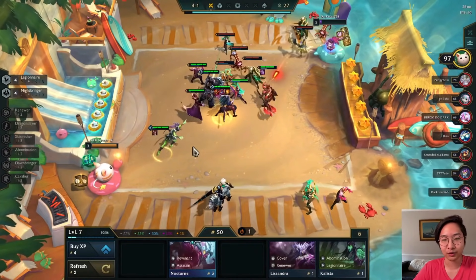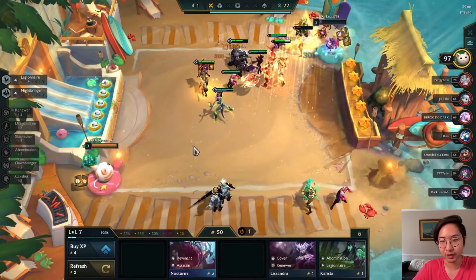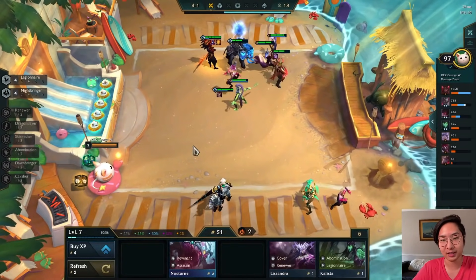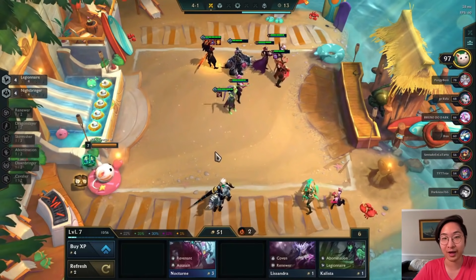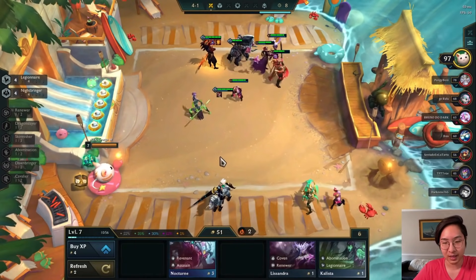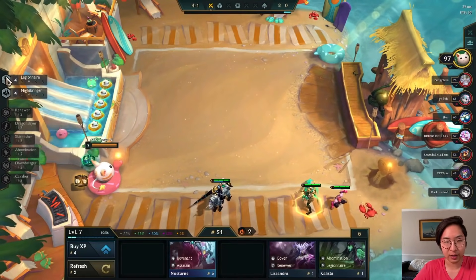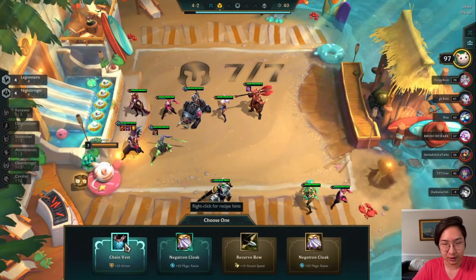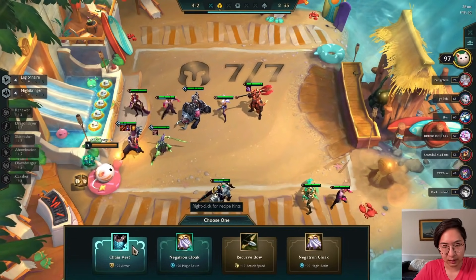When you go for a three-star you need to decide what level to roll at for that unit. For three-costs in particular you either do it at level seven or level eight. Normally you do it at level eight if you have a lot of health - we have 97 health on the top right corner. If you have low health you sometimes have to do it at seven. We're going to do it at level eight. I'll take the Chain Vest for the evil Guardian Angel - that makes the most sense.